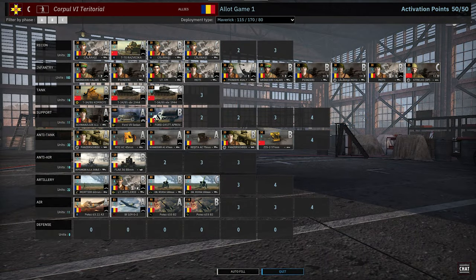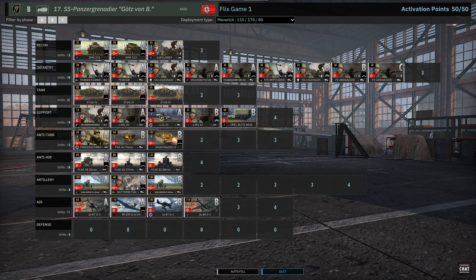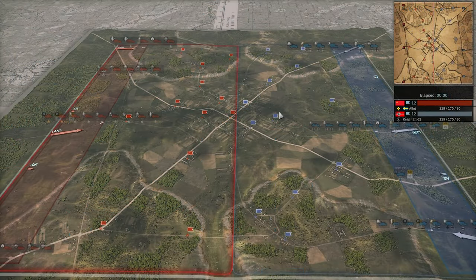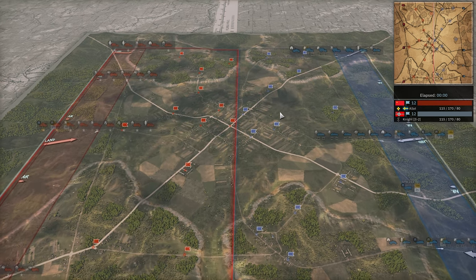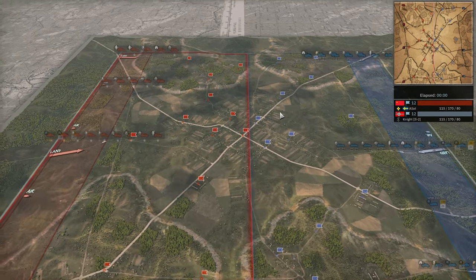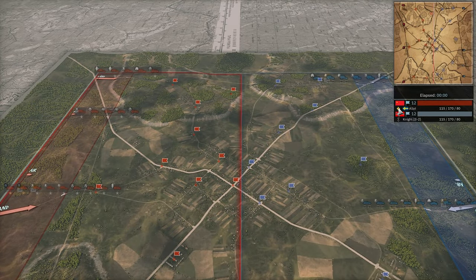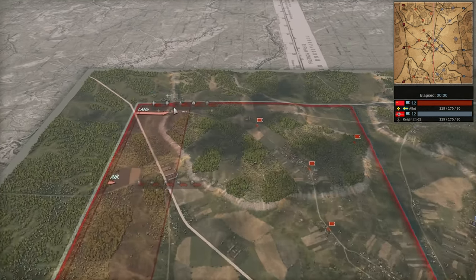Alot is on 6th Corporal Territorial with the Maverick Income, and Flix is on 17th SS also on the Maverick Income. I'm quite surprised leaving 17th SS open — it's one of those divisions that isn't the big boogeyman anymore, so it really flies under the radar on how ridiculously good it is. Definitely one of the top tier divisions in the game. I love 6th Corporal, but there are big problems, especially in the A phase — not having any light armor can be really difficult.